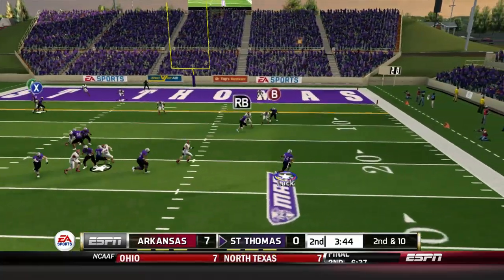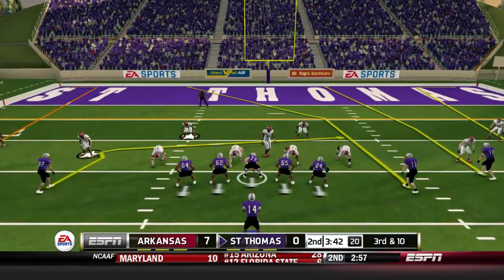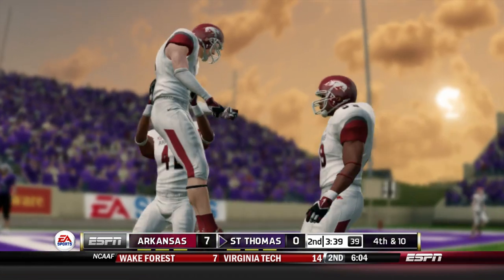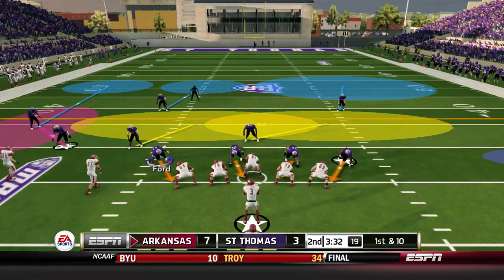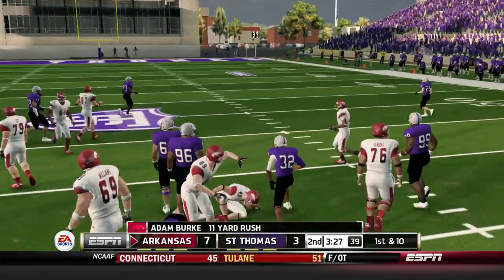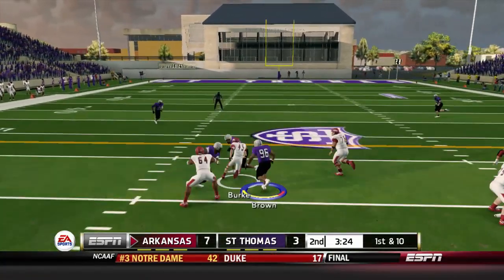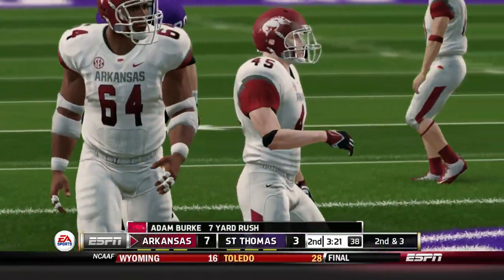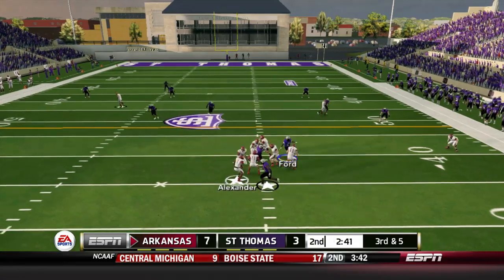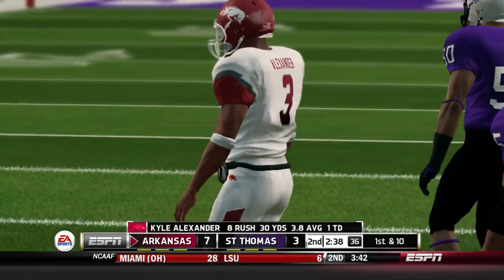Our offense stays on the field. Kyle Luck tries to throw to Tristan Singleton — he drops it — that would have been a touchdown. Singleton drops another pass on the next opportunity, missing two chances to score. We settle for the field goal. Arkansas is back — Alexander hands off to Adam Burke, the 99 overall running back, picking up another first down. Burke keeps the drive moving. We get them to a third and five.